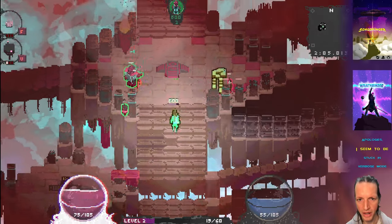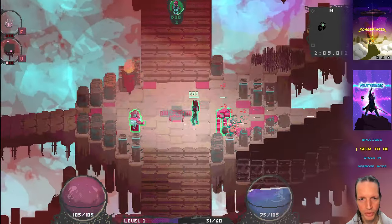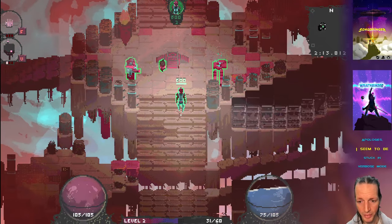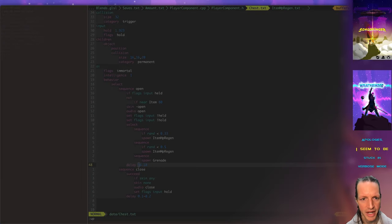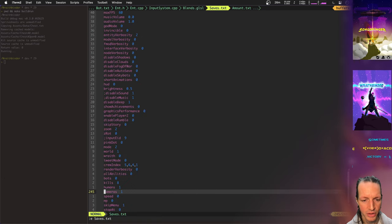Another thing I've been working on this week is the AI. I've finally gotten to start improving the AI and get them to build buildings, and also just general improvements to their pathfinding and what they explore and things like that. So let's go ahead and set up a little bit of play here with four players.